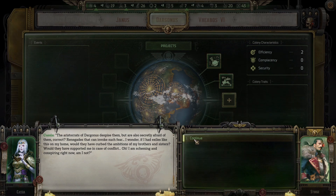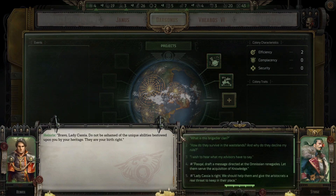Would they have curbed the ambitions of my brothers and sisters? Would they have supported me in case of conflict? Oh, I'm scheming and conspiring right now, am I not? Bravo, Lady Cassia. Do not be ashamed of the unique abilities bestowed upon you by your heritage — they are your birthright.